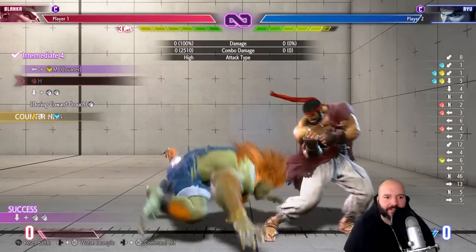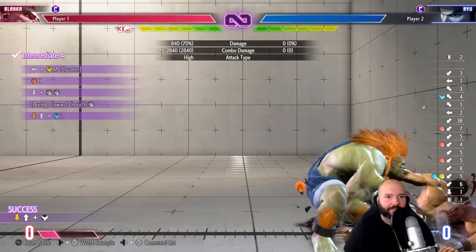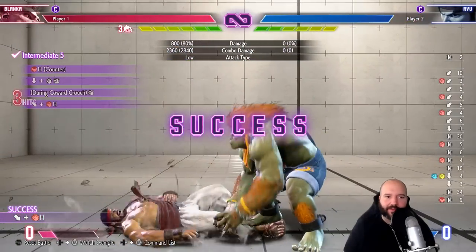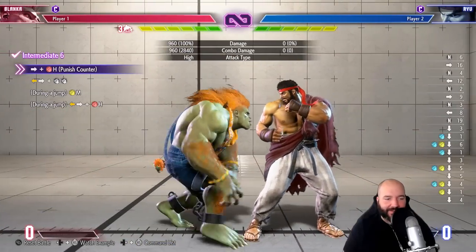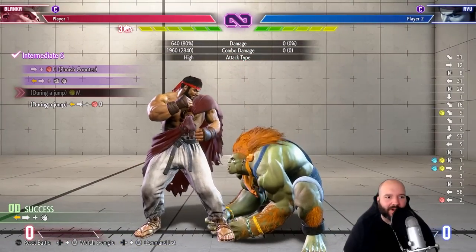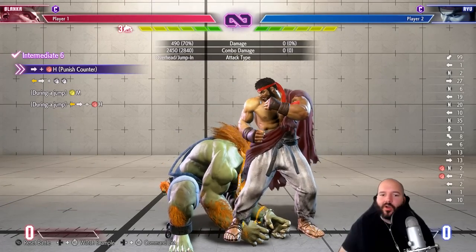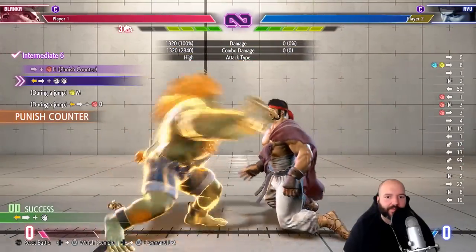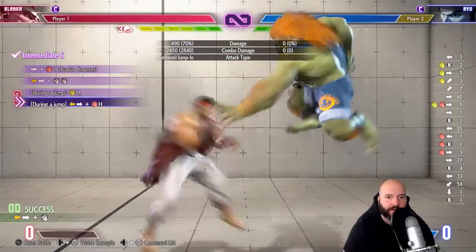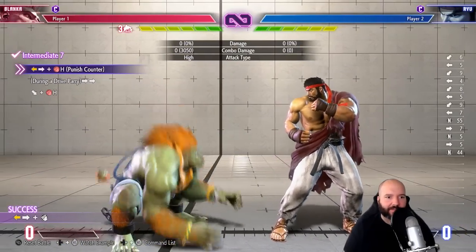We got to start charging during the coward crouch. Counter hit — yeah, I see everyone do this online. You can't actually cancel standing heavy kick, so it's got to be a link. Forward — whoa! We got to start holding charge. I think we have to do jump back to make that work. Yeah, jump back makes it work because you can hold charge.